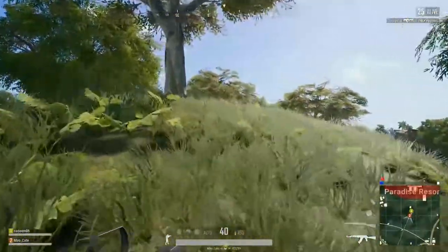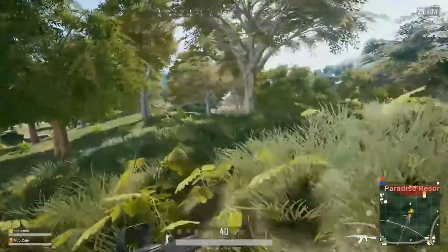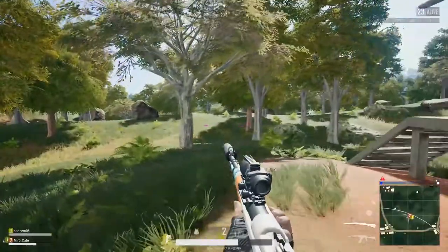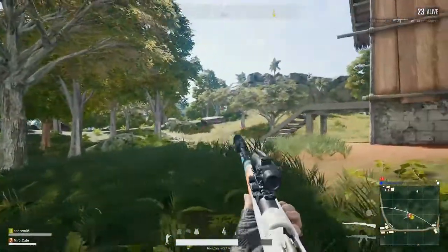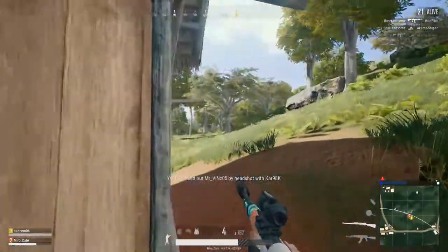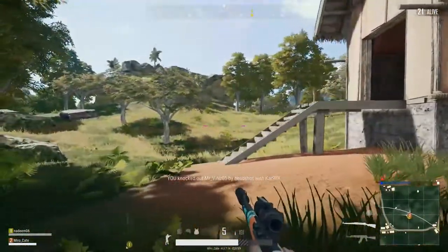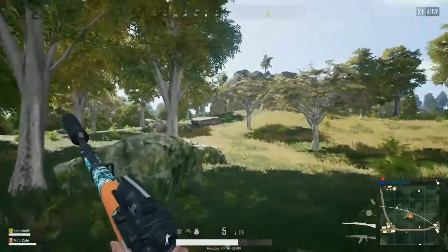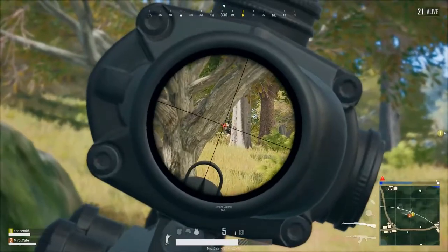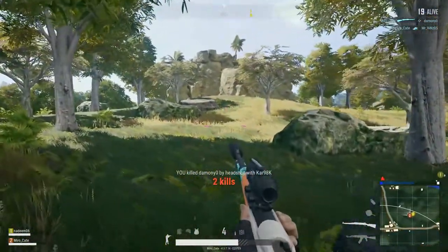Moving on to jump spotting — here I am running at the side of a ridge and by jumping at this exact moment, I spotted a guy running below it. Jump spotting is a pretty useful technique because when you jump, you can cover a lot of area and look above the ridges to spot enemies. Also, if the enemy is trying to shoot you, you can take a quick peek, jump, then touch the ground again and you're in a safe position to spot enemies and give information to your team.